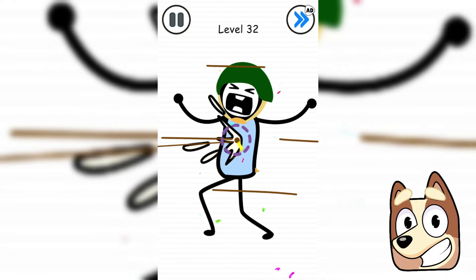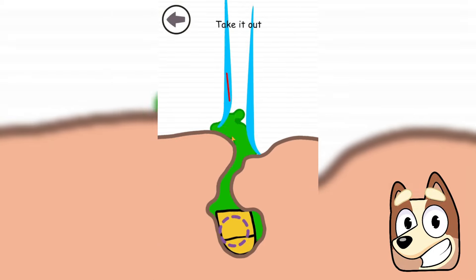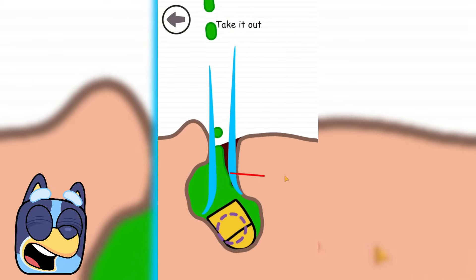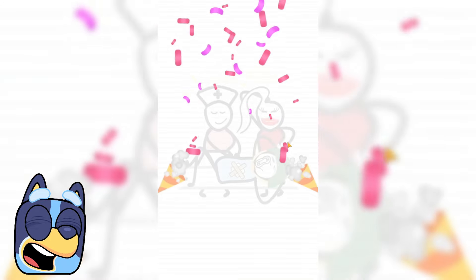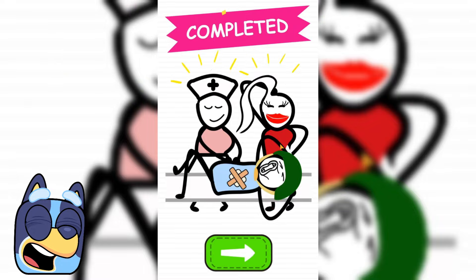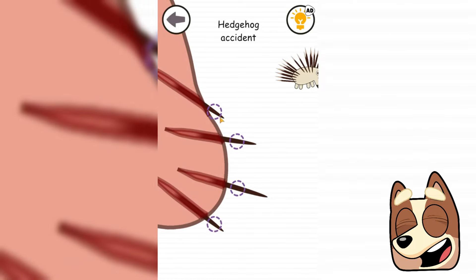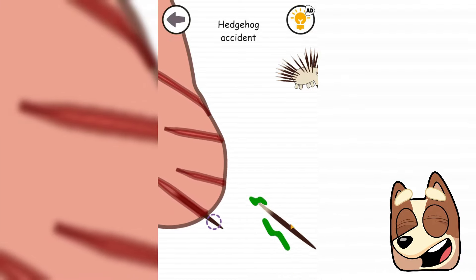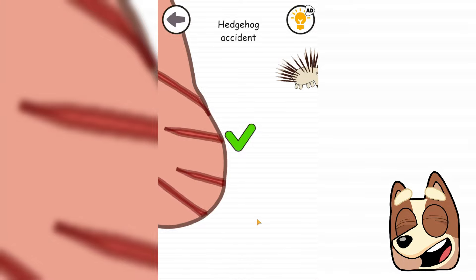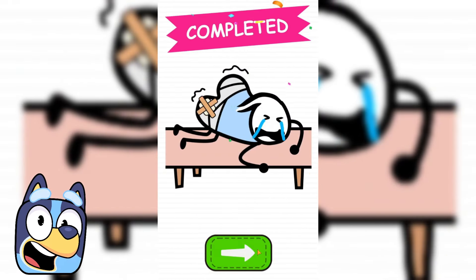That was really terrible. Now we need to help this wounded soldier — we need to use a tool to remove the bullet from his body. This is also the most disgusting, but after we take the bullet out he will feel much better. Now let's move on to the next level where we need to get porcupine quills out of this guy's butt. He absolutely accidentally fell on a porcupine and was in maximum pain because the needles went very deep. Nevertheless, we were able to get them out and now this guy needs medical help.